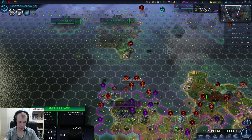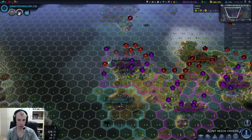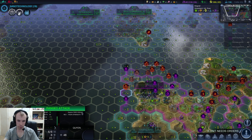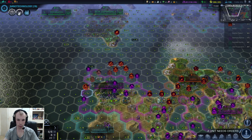According to the bar it doesn't have anything. I'm not sure if me attacking this actually does anything. It's saying that I can attack it even though there's no point, because it doesn't do any damage.